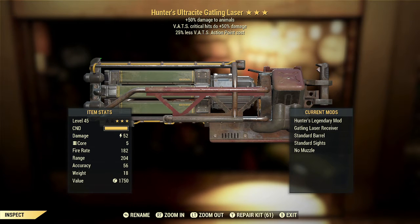Here we got a Hunter's Ultrasight Gatling laser with VATS critical hits doing plus 50% damage and 25% less VATS AP cost. The Hunter's effect is probably one of the worst of the Slayer's effects, probably about second worst in my opinion, just because it does actually work on Scorch Beasts and therefore the Scorch Beast Queen, so you could get some benefit from it. But in general, that's about the only time you're really going to see a huge benefit from it.